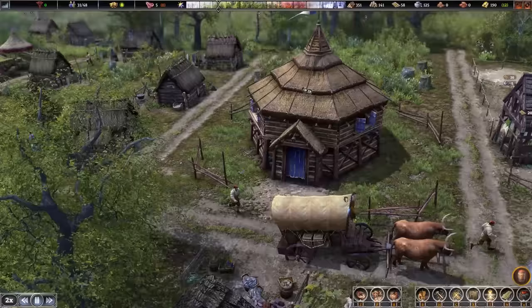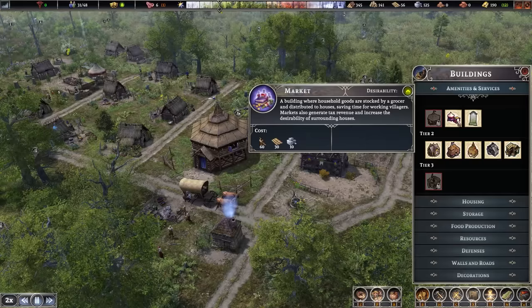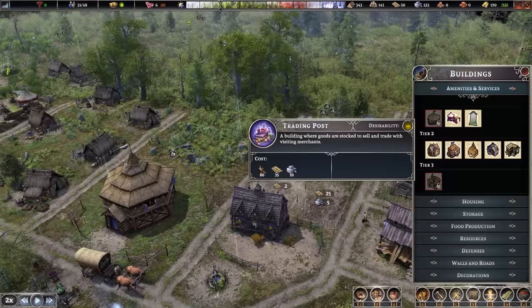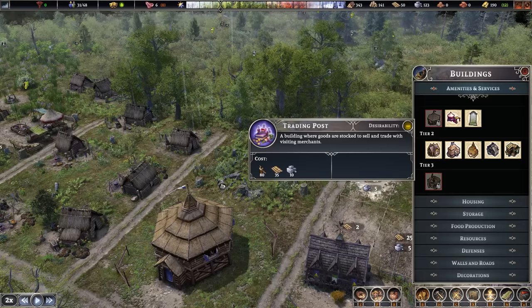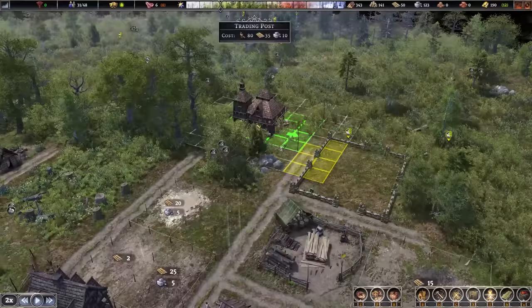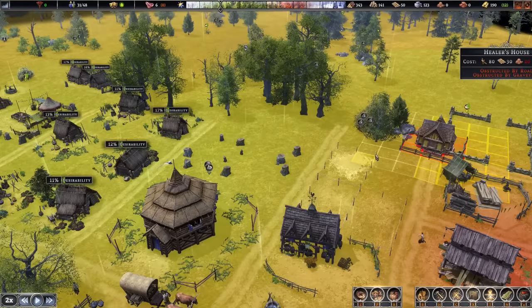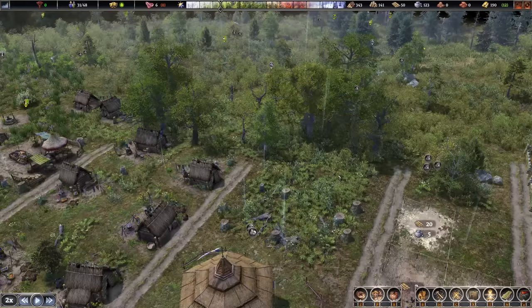We wanted this town center to hit level two just so we can have access to all these different types of buildings. The main ones now include a healer's house at tier two, a trading post — which is going to be really vital for traders to come by and let us sell off our excess or use gold to buy different things. The healer's house has positive desirability, so we might put that out towards the houses.